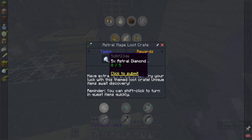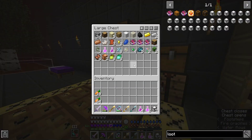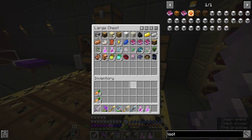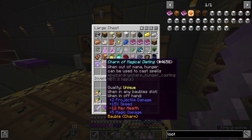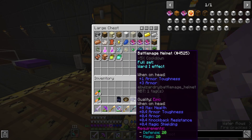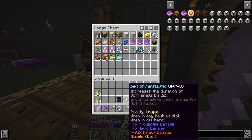Astral Mage Loot Crate, and we're going for the Ring. Wish me luck. We got the Charm of Mana. We got the Battle Mage Helmet. We did not get the Ring. What roles did we get here? Unique. Oh, this is a Belt!